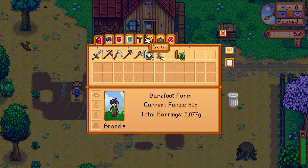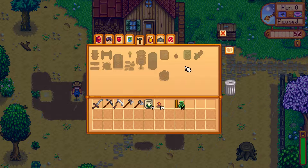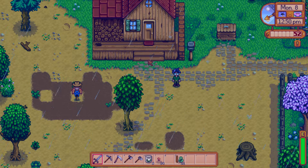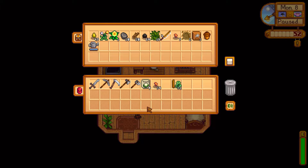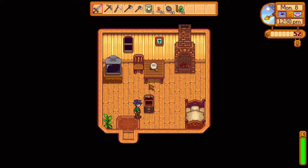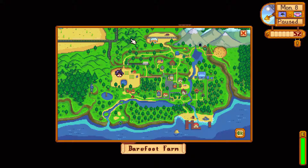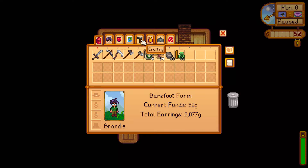Alright, let's pop into our menu and go to the craft to get a furnace. We're going to eat through all of our copper just to do that. Oh, that sucks. 25. Let's see what we got in here. Well, we got what we need at least. You know, when you press all the buttons and you just don't know what you're doing.